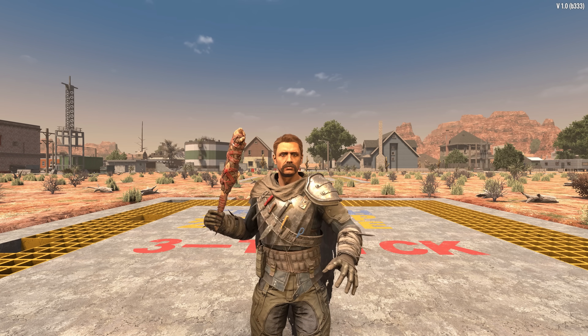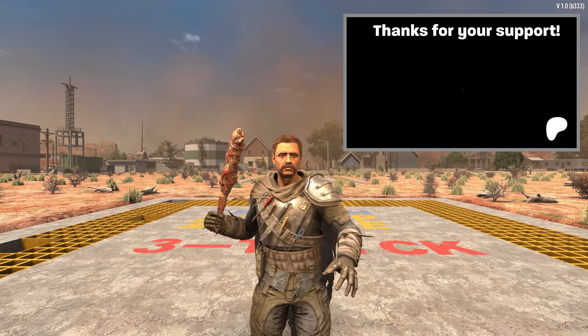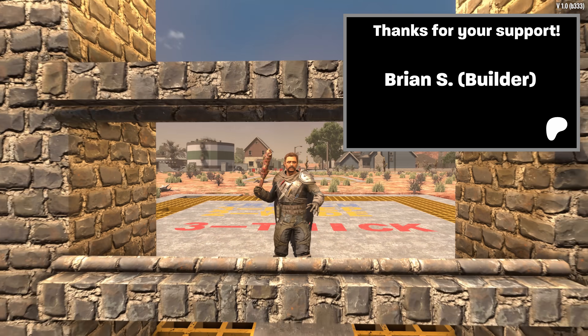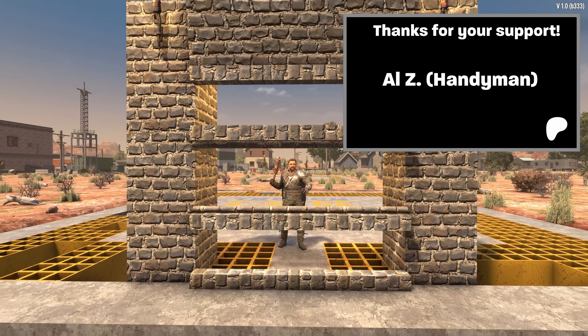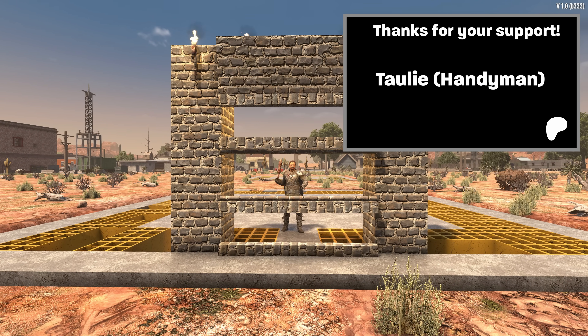So there you have it — the best new zombie force field for 1.0 is a two-block-wide three-block-deep trench filled with the storage cube block. Hopefully you found this useful. Please give this video a like if you did, and consider subscribing if you'd like to see more videos like this in the future. Thanks to my awesome supporters on Patreon, and as always, happy building!